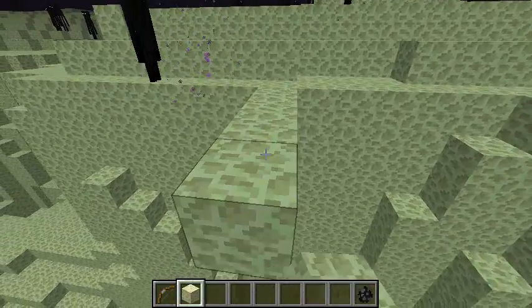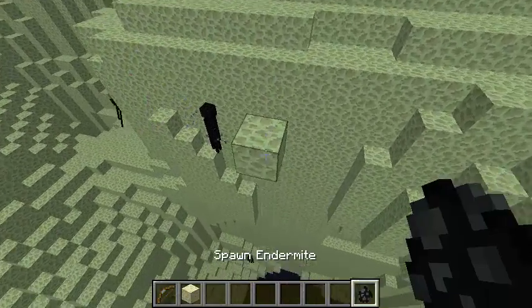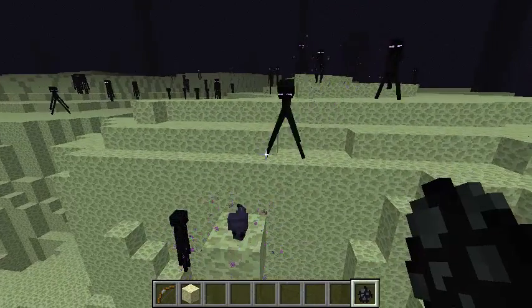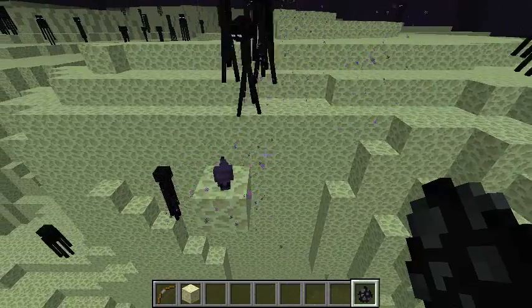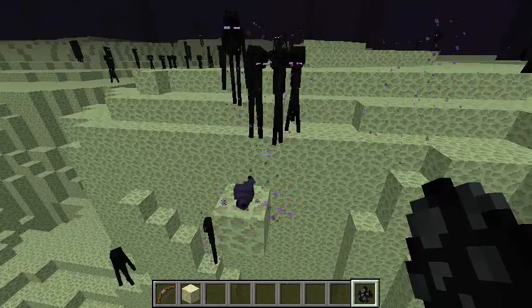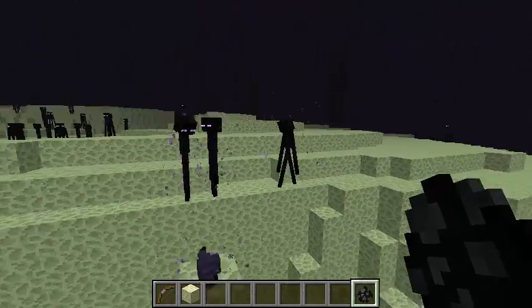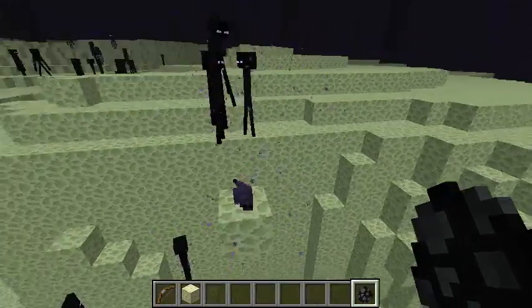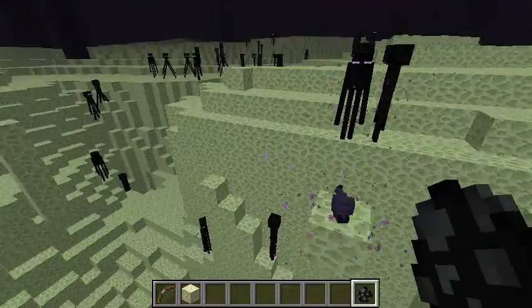But that is absolutely not the case. Dinnerbone has said that's not the case. It's funny because endermen will actually track these little guys and push each other off ledges. So that actually kind of improves endermen farms. Old endermen farms use pistons to push endermen off spawning pads — now you have the endermen pushing themselves off, which is great.